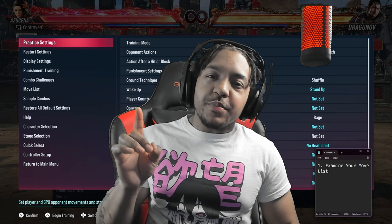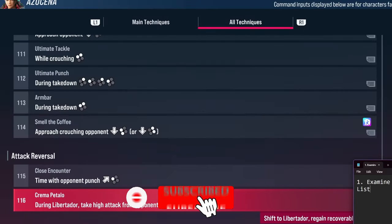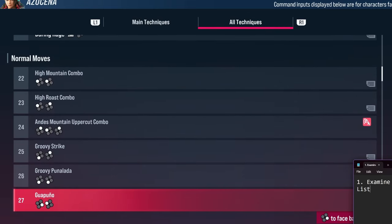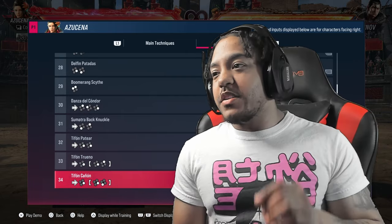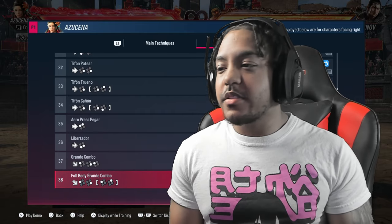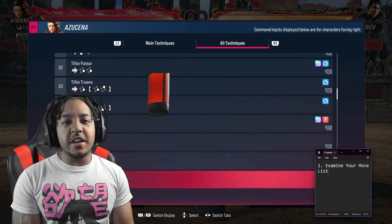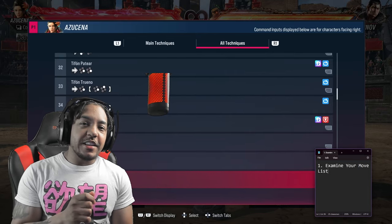The first thing is not 'pick your fighter' — it's examine your move list. Go through each and every single move on the list, learn them and understand what they do. You don't need to use them every game or memorize all of them, but if you incorporate at least more than half in a match, you're more likely to win. Not everybody is studying the move list, and there's already over 80 moves, so if you know the majority you can outclass your opponent.